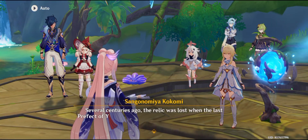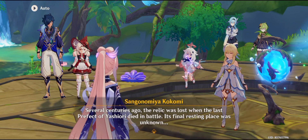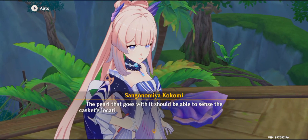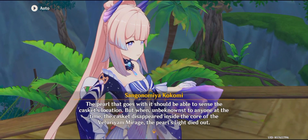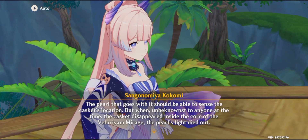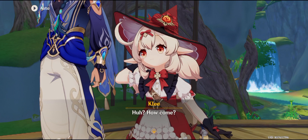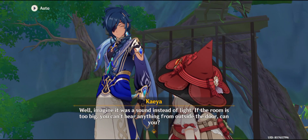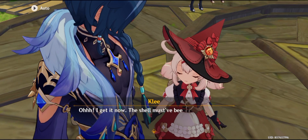Several centuries ago, the relic was lost when the last prefect of Yashiori died in battle — its final resting place was unknown. The pearl that goes with it should be able to sense the casket's location. But when the casket disappeared unbeknownst to anyone inside the core of the Valerian Mirage, the pearl's light died out. How come? Well, imagine it was a sound instead of light — if the room is too big, you can't hear anything from outside the door. Oh, I get it now.